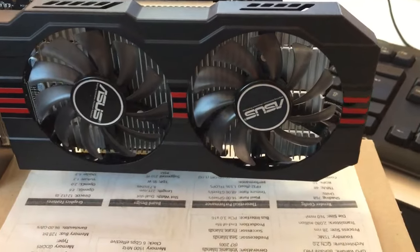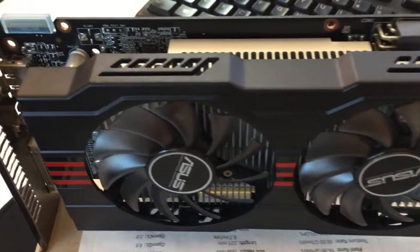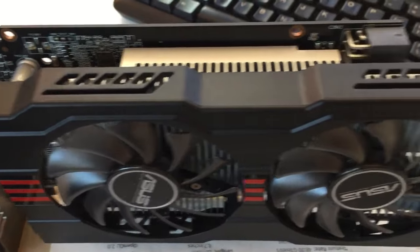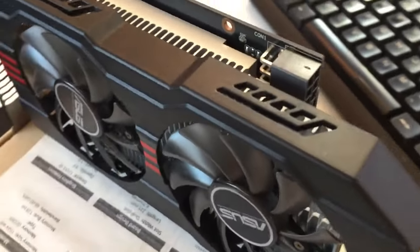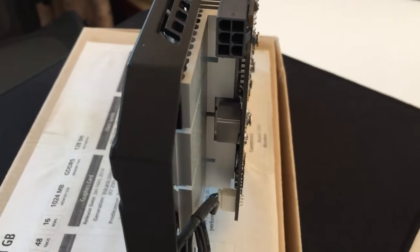As for thermals, the two fans and solid aluminum heatsink keep the card in the low 70°C under load, for a delta-over-ambient of less than 50°C. But I like my cards cool, so I used a more aggressive fan curve that drops the temperature by around 10 degrees.